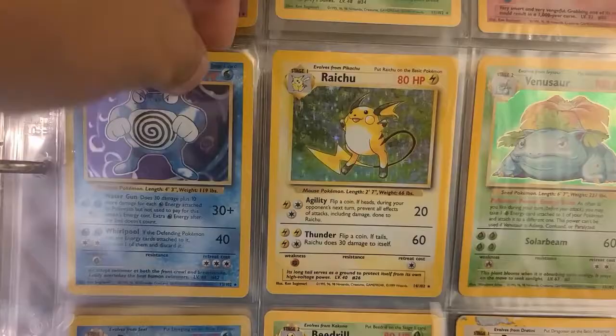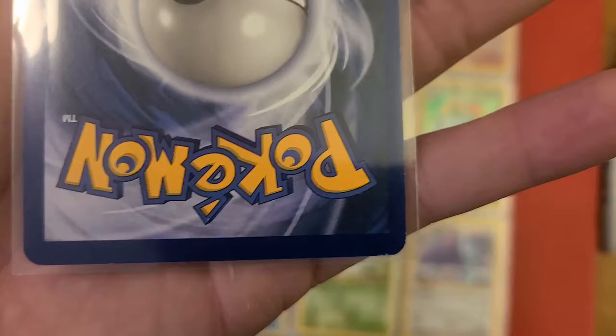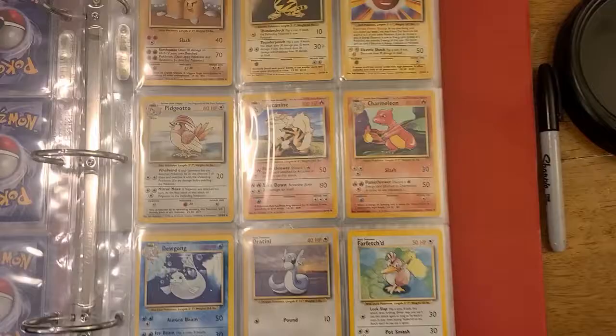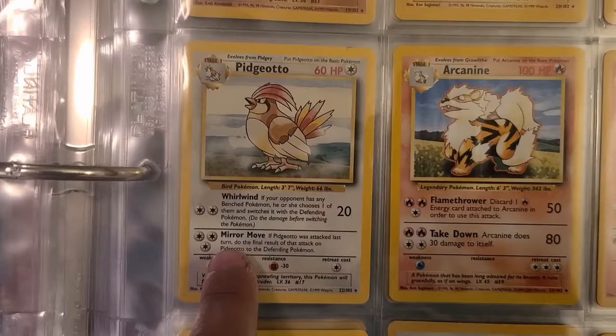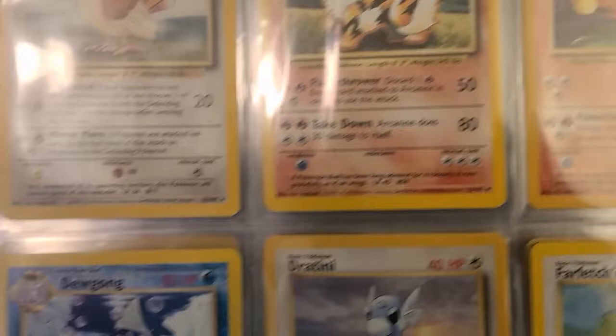All these cards are preserved in a soft sleeve with no other card, so they might not be in mint condition, but they're darn near near-mint, which isn't bad. Then you start getting into some of the non-holos of the set — Beedrill, my favorite Dragonair. My dad just interrupted — he's going to Walgreens. We got a Dugtrio over here, Electabuzz, Electrode, one of my favorites, Pidgeotto. I'm so mad they didn't reprint him in Evolutions.